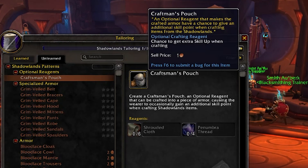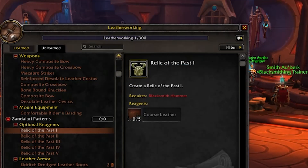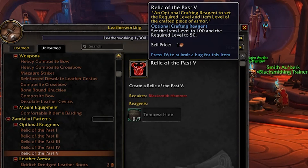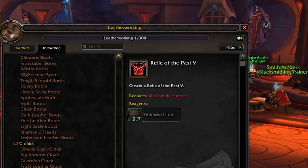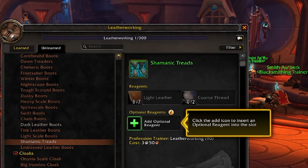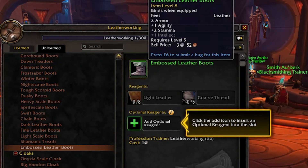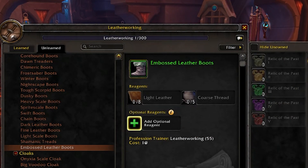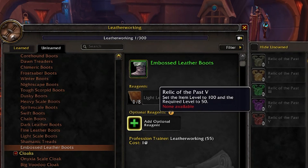Here's something shared across all armor professions: Relic of the Past reagents. The high-level one sets the item level to 100 and required level to 50 for whatever it's attached to. That doesn't sound interesting until you go to really old profession recipes — like these Embossed Leather Boots at item level 8. You can add a reagent and bump them all the way up to item level 100 with a required level of 50.